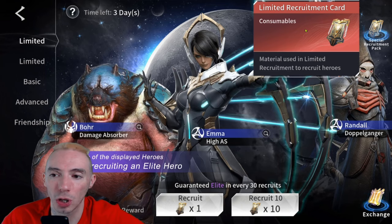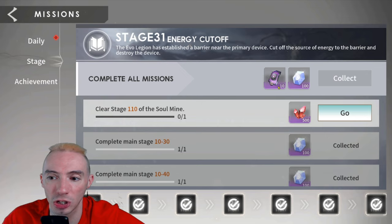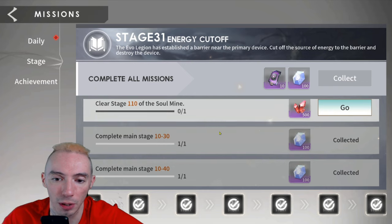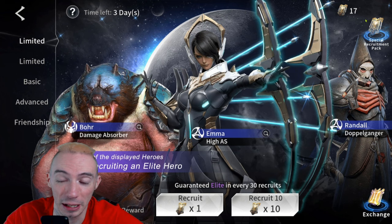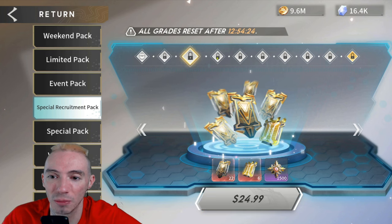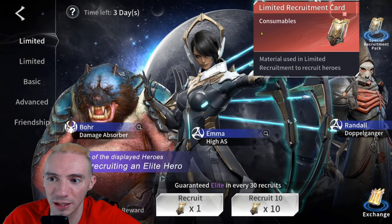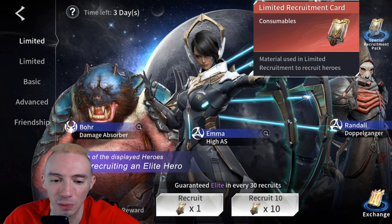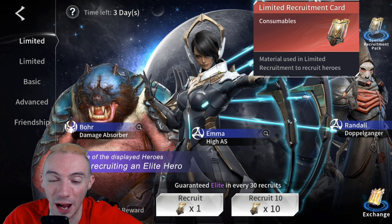The best way to get the limited recruitment cards is through events, but if we go to our missions and then stage missions, occasionally you can get some limited recruitment cards by completing those. The other main way to get them is just spending money — if we go to special recruitment packs in the top right corner, you'll see this one is probably your best bet; it scales the more money you spend. But you do not have to spend money — it's really not that hard. I haven't spent any money and I've got a few Triple-S heroes myself.